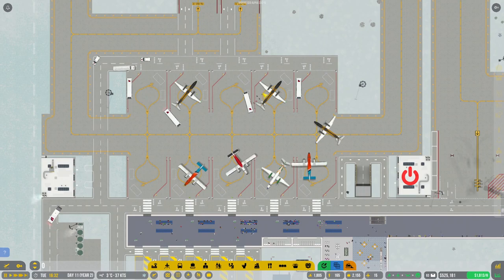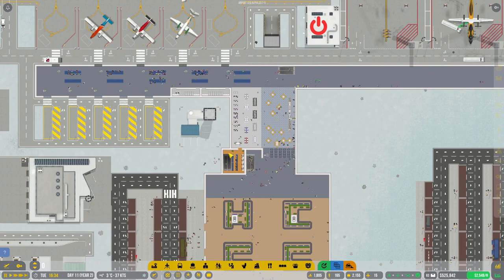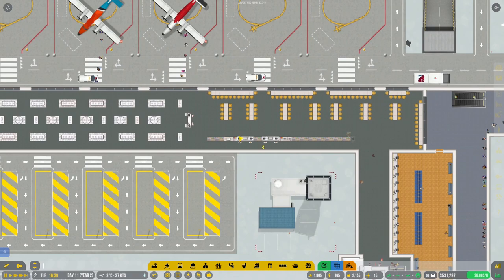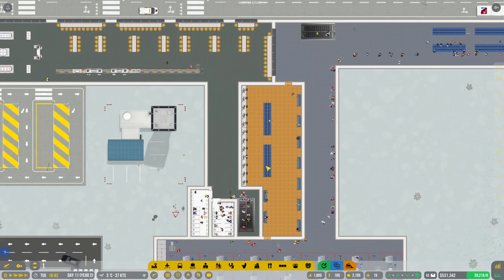We've got some of our remote stands still over here — the smaller aircraft plus the remote stands and the remote drop-off and pick-up areas. If we go to the next level, we have our plane spotters lounge up here and its bathroom is pretty busy. The store and cafe, though, not so much.